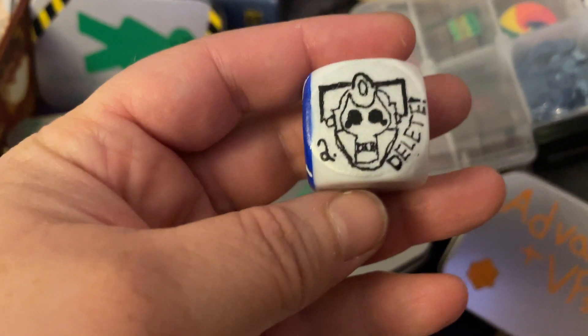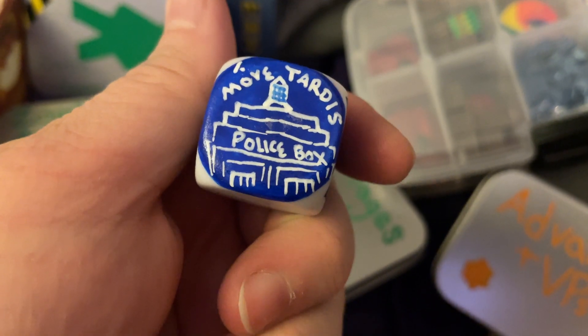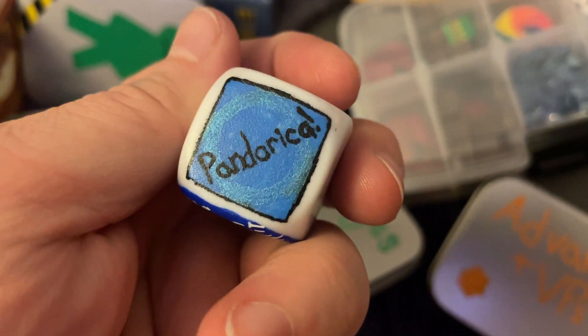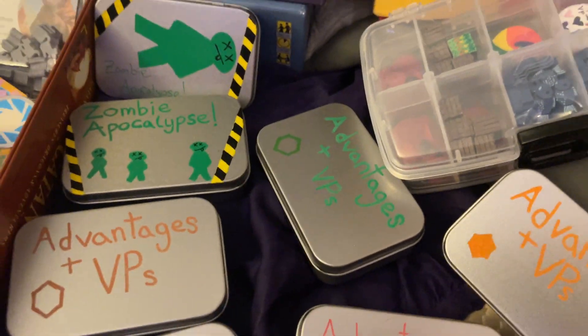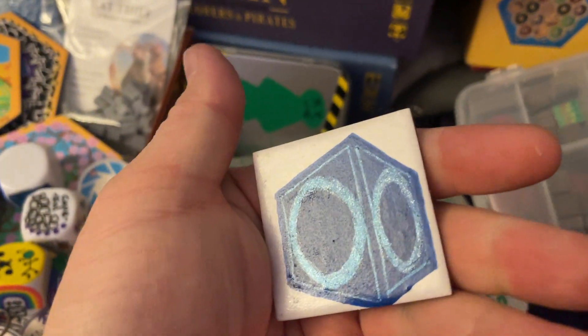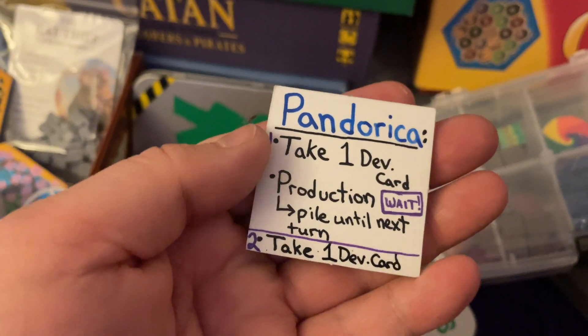Global warming kit. This is for the Doctor Who add-on — we have a Cyberman attack. You can move the TARDIS one time, or you can take an extended stay in the Pandorica and end up gaining some dev cards. There's a little cheat sheet tile that explains how the Pandorica works. Here it is — so there's the Pandorica. Gorgeous. Rory protects it, you take a dev card, and you do all your production.